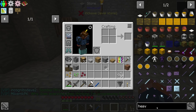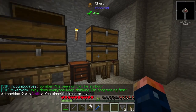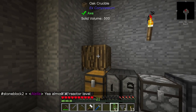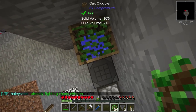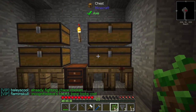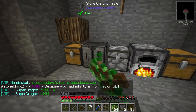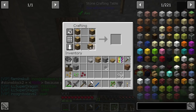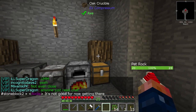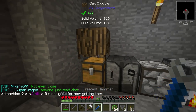We got sugarcane seeds, a regular seed, and a potato seed. Later on we're going to have to sieve a bit more to get more seeds. I should have some saplings - there we go. If we place saplings in the crucible it will over time turn into water, giving us our first bucket of water. We're going to need two buckets of water, so I'll make two crucibles.